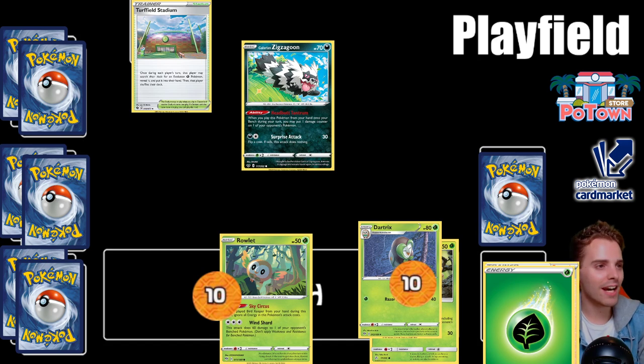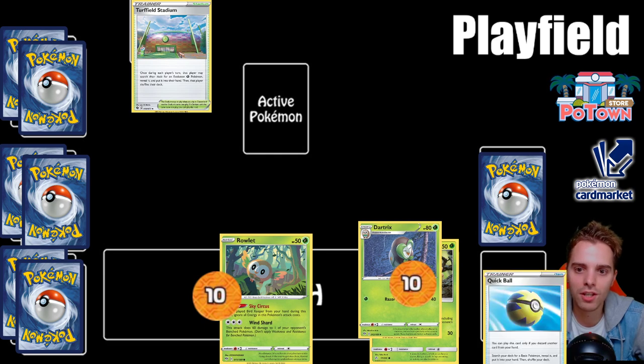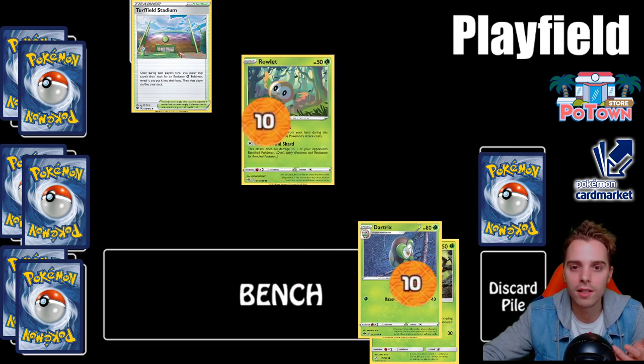Special conditions are not too impactful in the current TCG meta because many decks run Switch. All cards that leave play — like a knocked out Zigzagoon — go to the discard pile, and the opponent takes a prize card. The discard pile fills up quickly; there are cards that can recover things from it. Be careful with resources, because all cards you play go to the discard pile. After a Pokemon is knocked out, you must promote a new active Pokemon. If you don't have one, your opponent automatically wins.